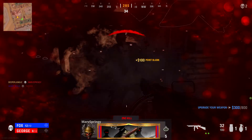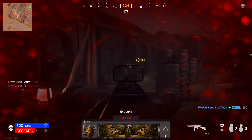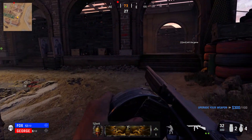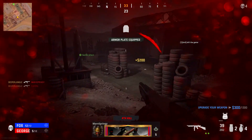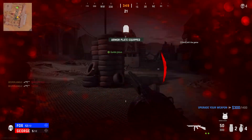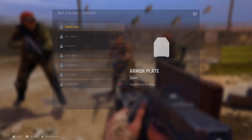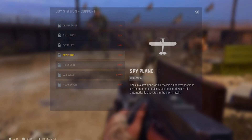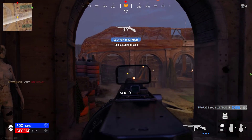Today I want to talk about a couple of things you can do to get your first execution. Since there is no class setup, I can't make a full class setup tutorial, however there are a couple things you can purchase to make this process easier. At the buy station, I would highly recommend buying armor as well as a spy plane so you can see where enemies are and hopefully sneak up on one for an execution.